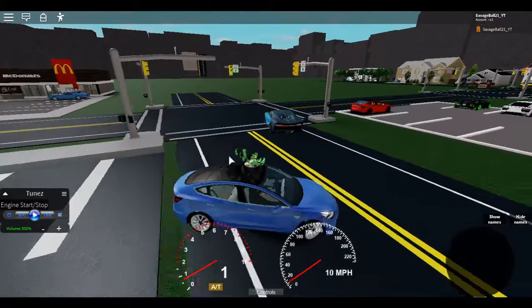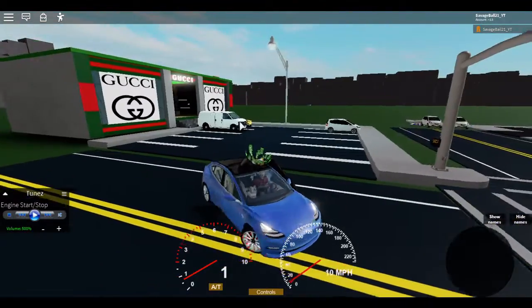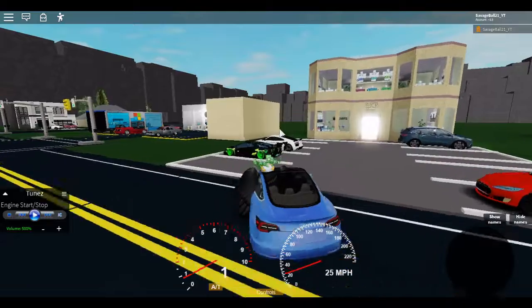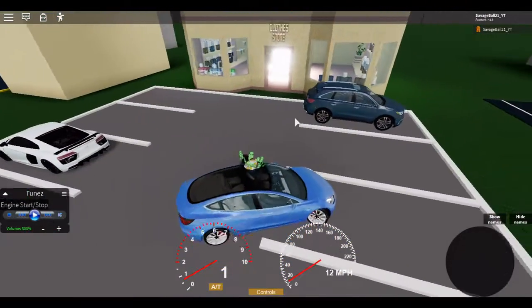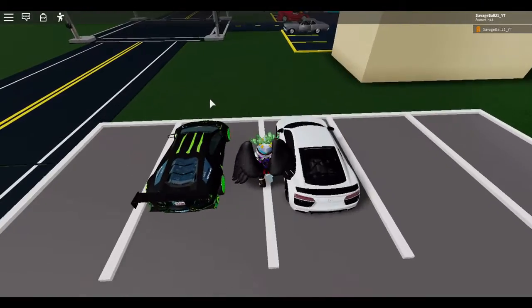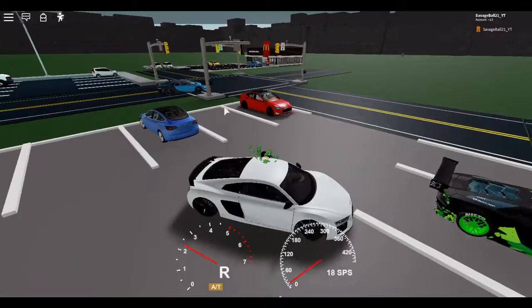I want to drive the Tesla. The van works — the van drives — but that yellow car doesn't, I'm gonna delete it soon. You want to go to the clothes store, so you park this car here. All these cars work. Oh my goodness, look at that — an R8! Let's drive it.